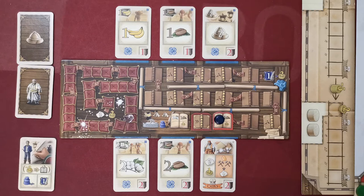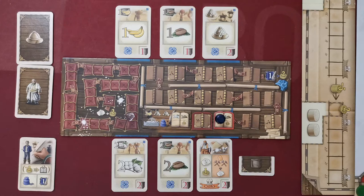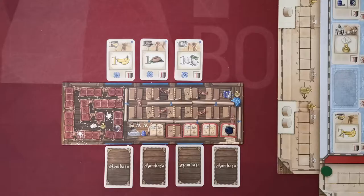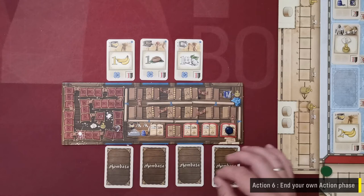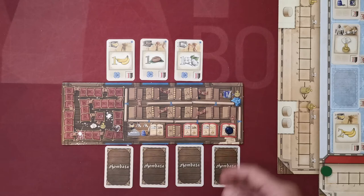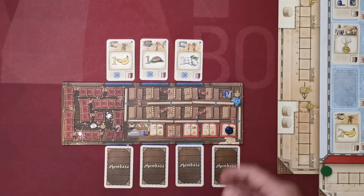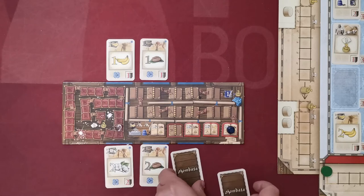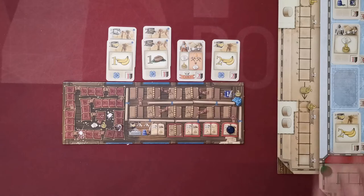One bonus tile is kept next to the player during the general action phase and may be used in any one action by placing it under any goods card, increasing its value by one; after the card is used, the tile is used as well. The sixth action is 'end your own action phase,' performed when players cannot or don't want to do more actions. Players choose one resting deck and take all cards back into hand, then flip all action area cards face up and move them to the corresponding resting deck above the board. After performing this action, the player takes no more actions this phase; when the last player does so, the round moves to the preparation phase.